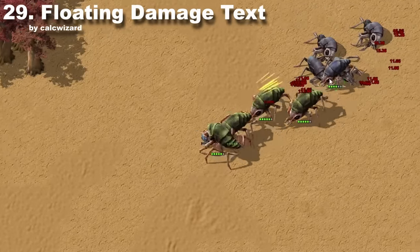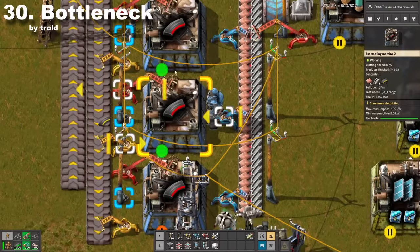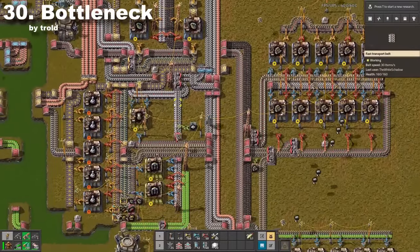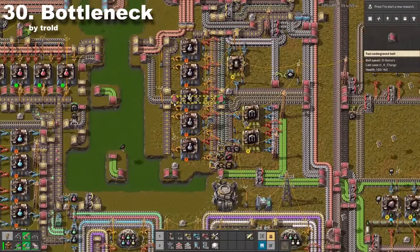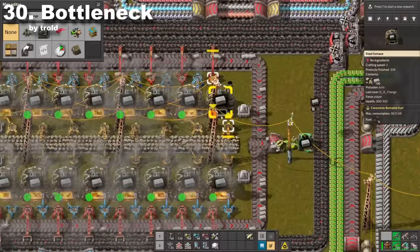Floating Damage Text adds floating damage numbers when you shoot something. Next mod — Bottleneck — is a mod that should be implemented in the core game. Huge indicators on all your machines will give you all necessary information to find any bottleneck; that kind of explains the name. For example, there is a missing inserter and now you can spot it with ease.